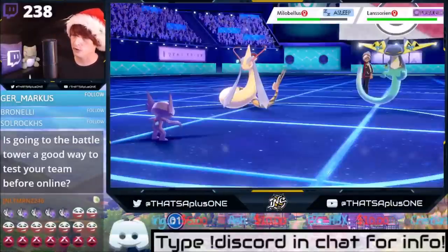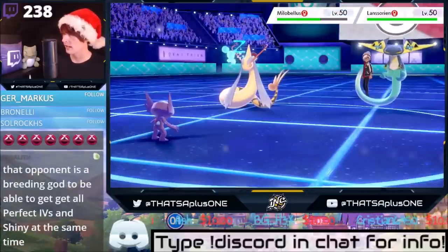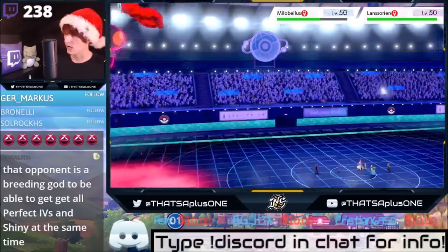Is going to the Battle Tree a good way to test your team for online? Yes! Alright, we got the sleep on the Milotic — I'll take that, that's okay. We got the Poison on the Dragapult, which breaks Sash. U-turn, totally fine. He's going to break Sash on Sableye — that's really smart.